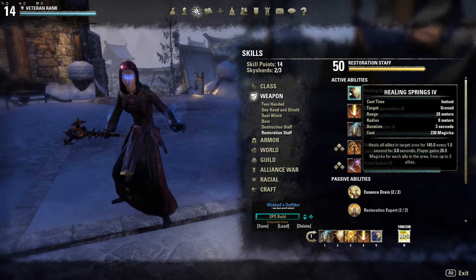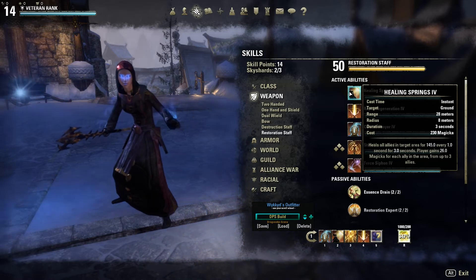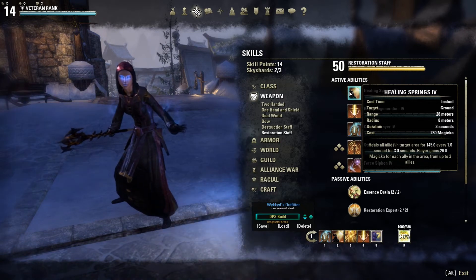I have Healing Springs at level four, so I'm maxed out on it. Its cast time is instant, target is ground, range is 28 meters, radius is 8 meters, duration is 3 seconds, and it costs 230 magicka. If you're a lower level it'll cost less and won't be as potent.